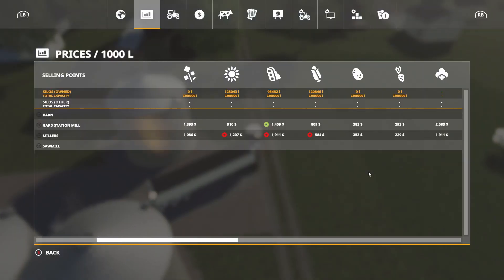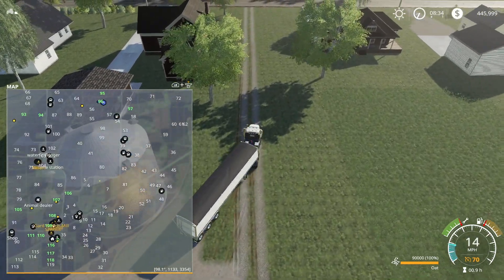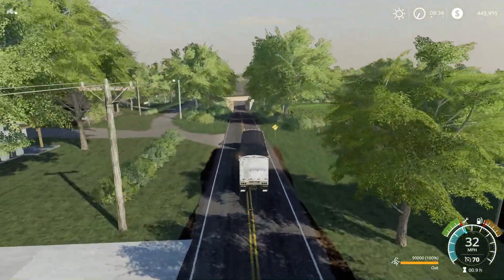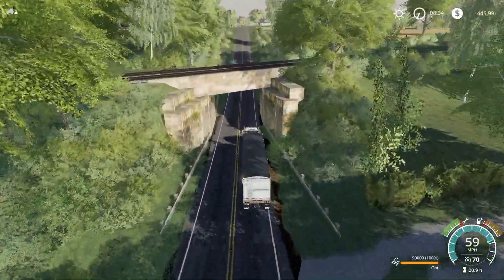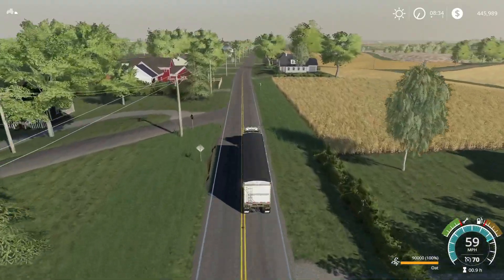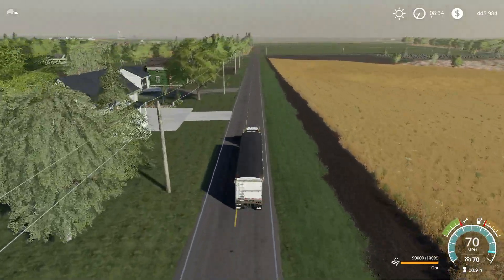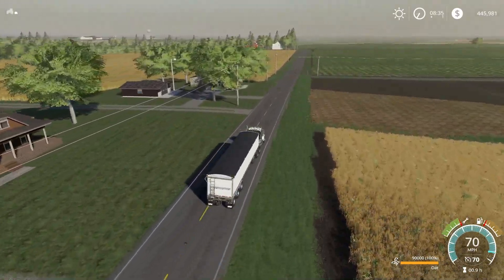Let's go sell. Now we're going to Miller's with the oats - Miller's has the highest price. That is up the road where the barn's at. Northbound and down - I'm going to sell some oats. And we're going to do what they say can't be done. Keep your foot hard on the pedal, never mind them brakes. The horses are hungry up at Miller's.